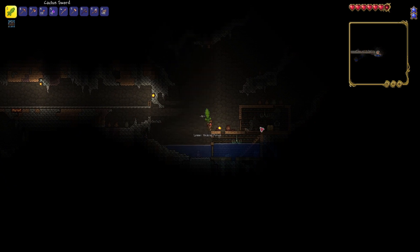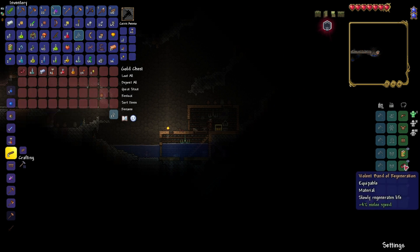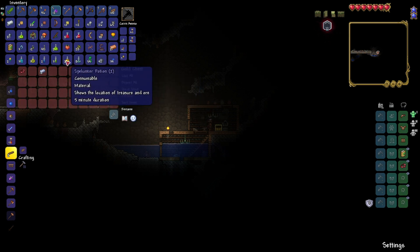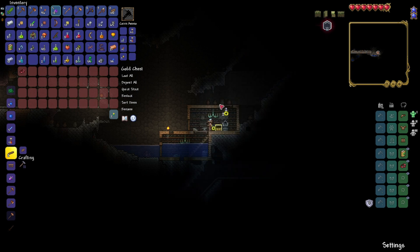Ooh, a gold chest — magic mirror, please! No, I got another Band of Regeneration. This one is more melee speed but the other is more defense — I think I'm going to go with more defense. Platinum bars and gold coins — we do not want to die with this. We need these healing potions for boss battles. These platinum bars are very helpful. I have a shine potion — good, because I'm kind of tired of holding torches.